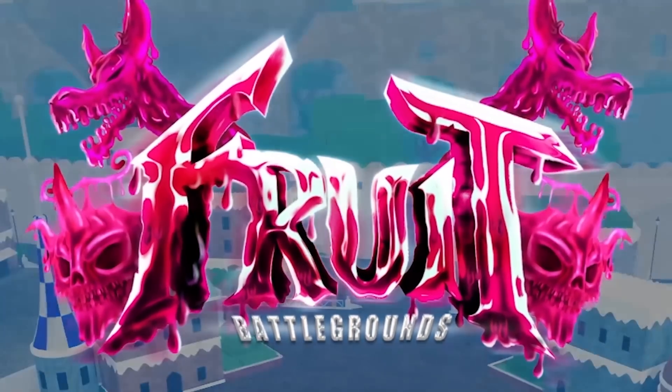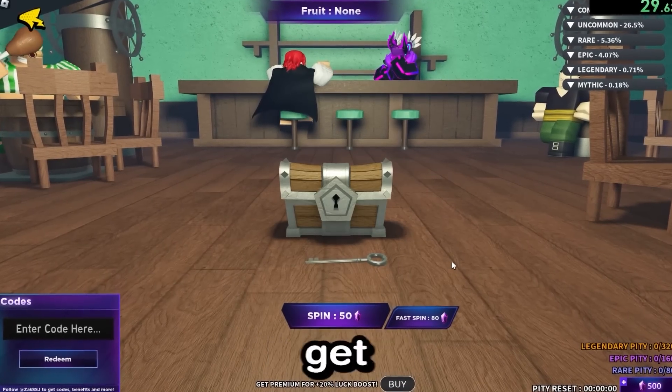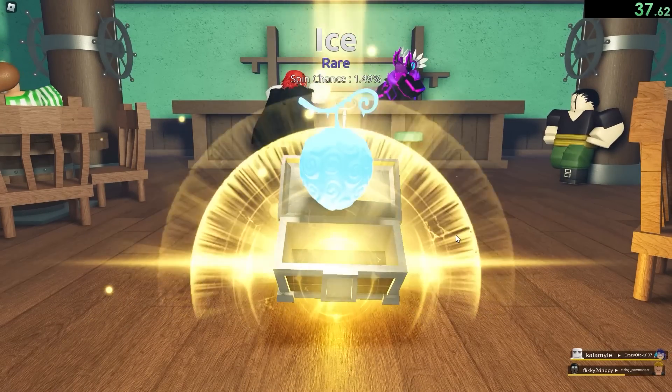Game number two, Fruit Battlegrounds, is also incredibly simple to get a fruit. Watch this - we just click spin a fruit and then spin. And then we basically get a free fruit just for existing and playing the game because of the gems we got to spend right away. I got the ice fruit. But if I get a legendary, you have to subscribe.